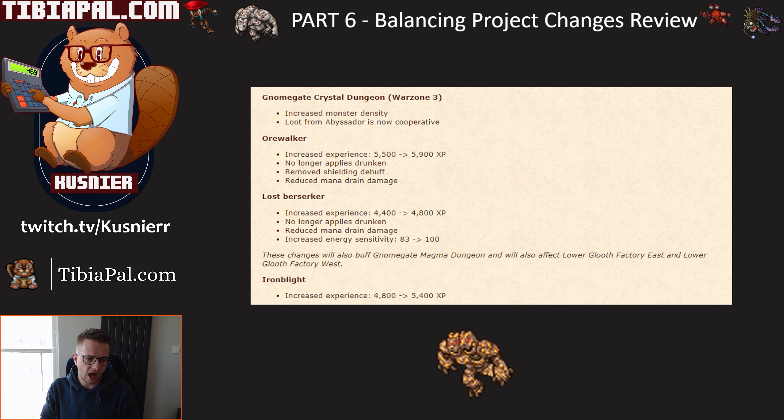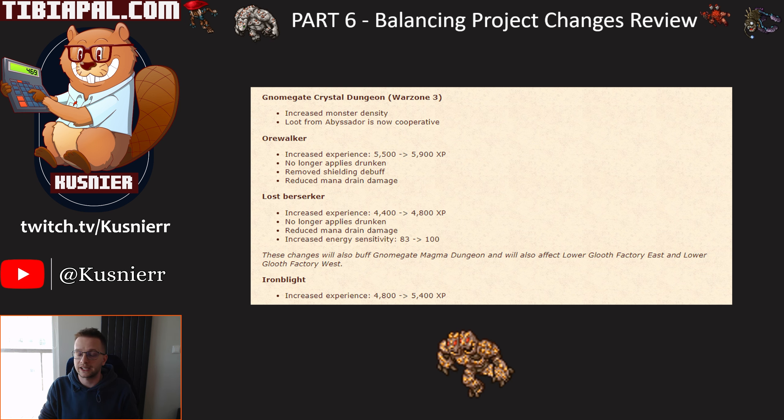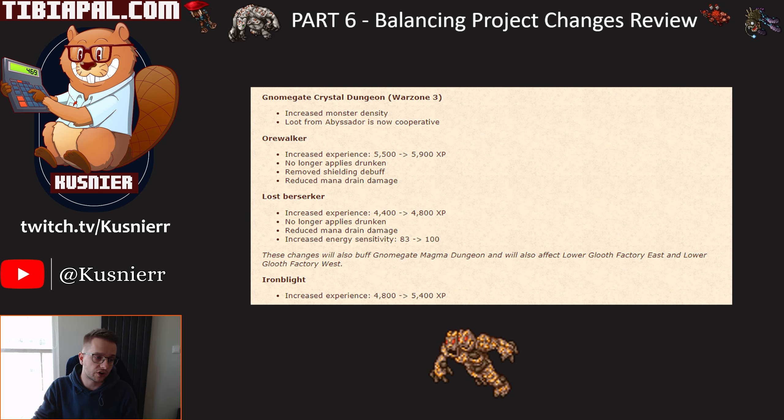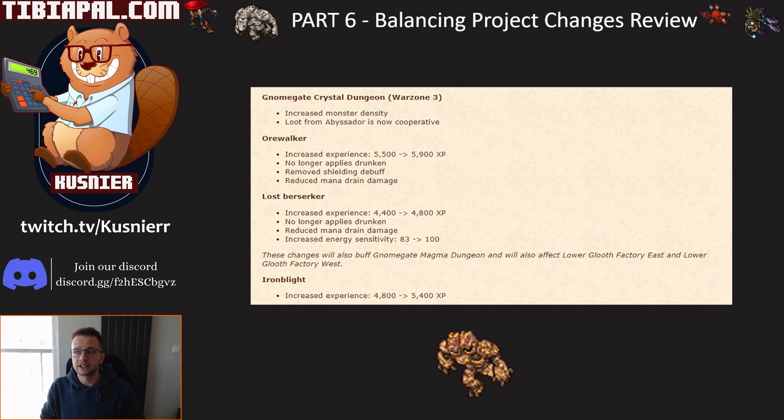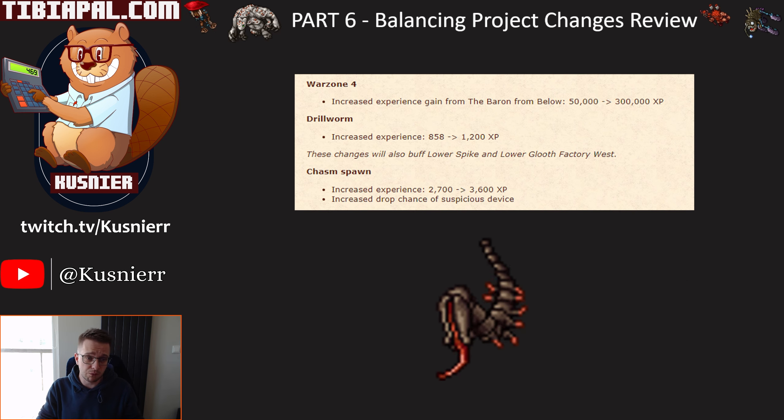Same story for Warzone 3: increased monster density, increased experience across the board around 10%, and removal of the drunken debuff, shielding debuff, and mana drain. It should be much easier to maintain your mana now, which is great for EK. You might not even need the dwarven ring in Warzone 3 anymore, meaning you can use a spirit spawn ring or a skill ring for extra damage. Those spots are now becoming B to A tier for paladins, EKs, and duos.